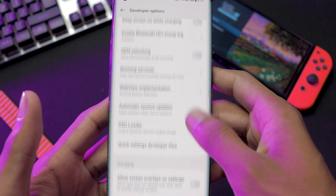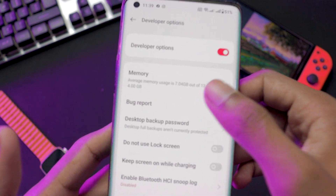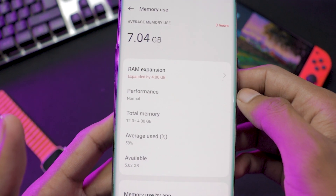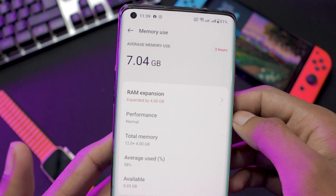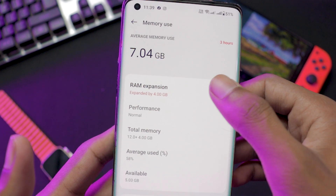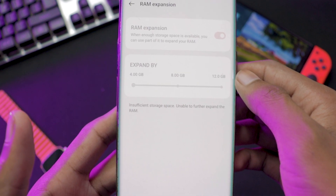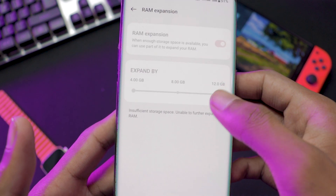Also check if your phone allows you to extend your RAM memory. I have already extended my phone's RAM to 4 gigabytes, and since I don't have any extra storage left, it won't allow me to extend it further. But check if your phone allows it and if so, extend your RAM memory.